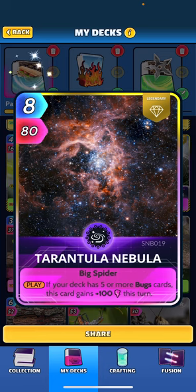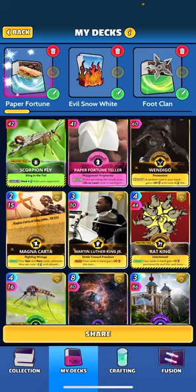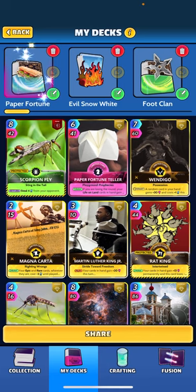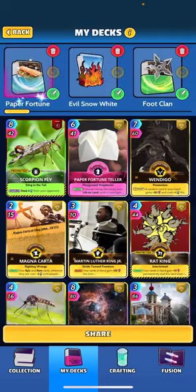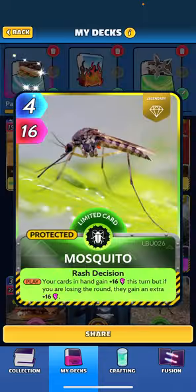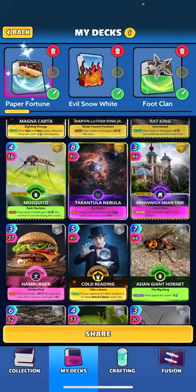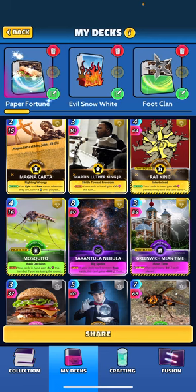We included Tarantula Nebula — if your deck has five or more bug cards this card gains plus 100 this turn. We did a little bit of a bug theme again. We don't have the Western Honeybee combo in this deck. We added Scorpion Fly because the steal-four-energy ability is pretty relevant in casual. We also added Mosquito, and I was looking for cards under four energy primarily because we added Cube Sats. Mosquito says when played your cards in hand gain plus 16 this turn and if you're losing gain an extra 16, so potentially 32 power.